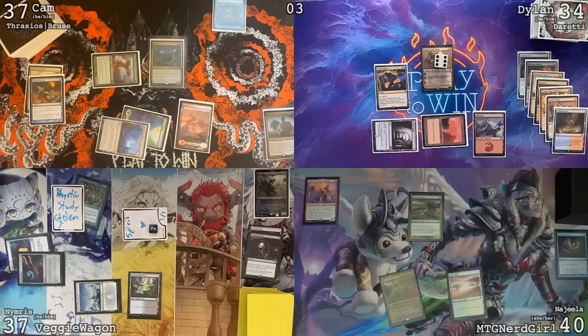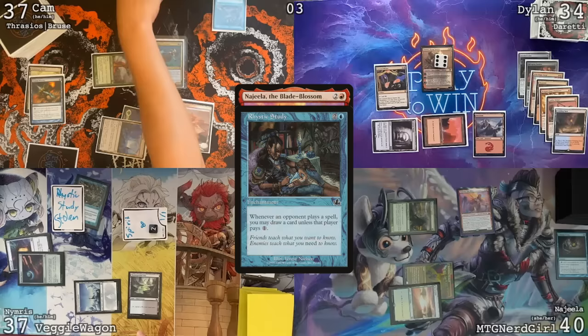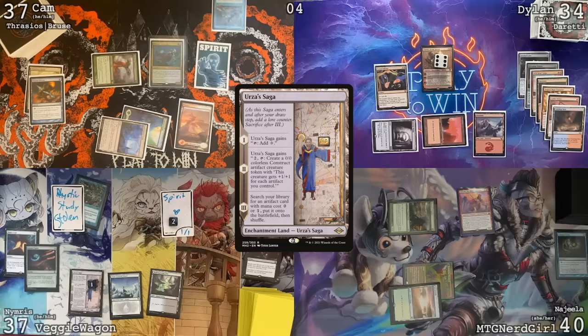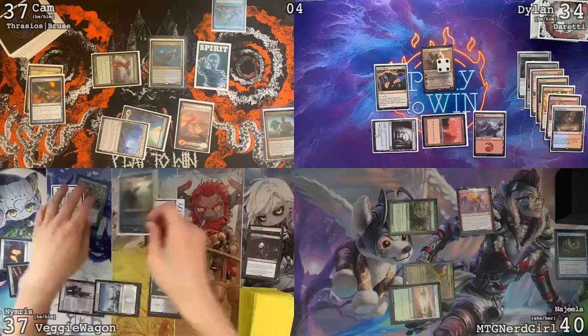Suspicious though — what do you want two red for? I'm going to go ahead and play my commander. Cameron, you're going to get a spirit, Veggie. I will not pay for the Rhystic Study. I'll pass the turn. I'm already loving this two-mana Rhystic Study. Going to roll — it's another six. I'll draw, play an Urza's Saga. Let's go to combat — send these two spirits once again at Duretti. Understood, Duretti goes to four.